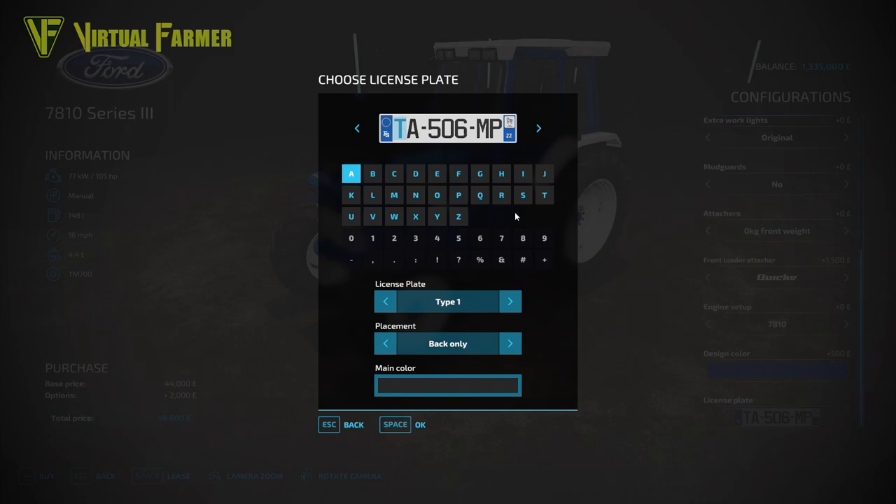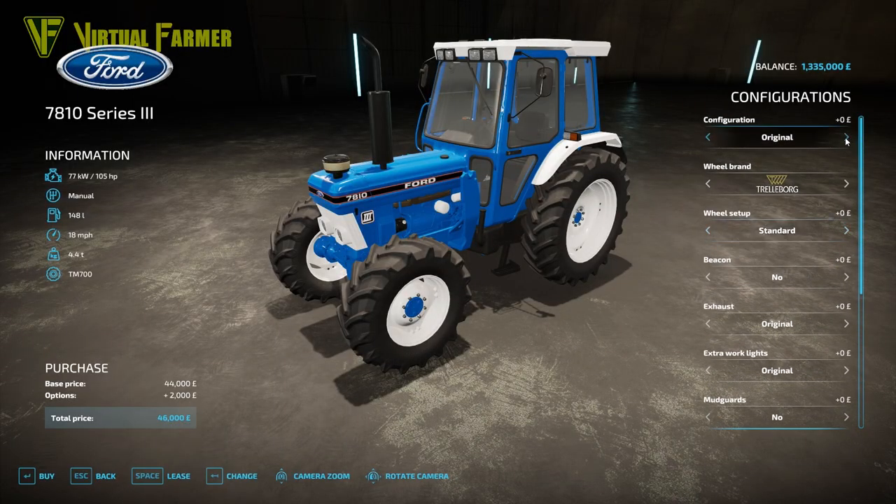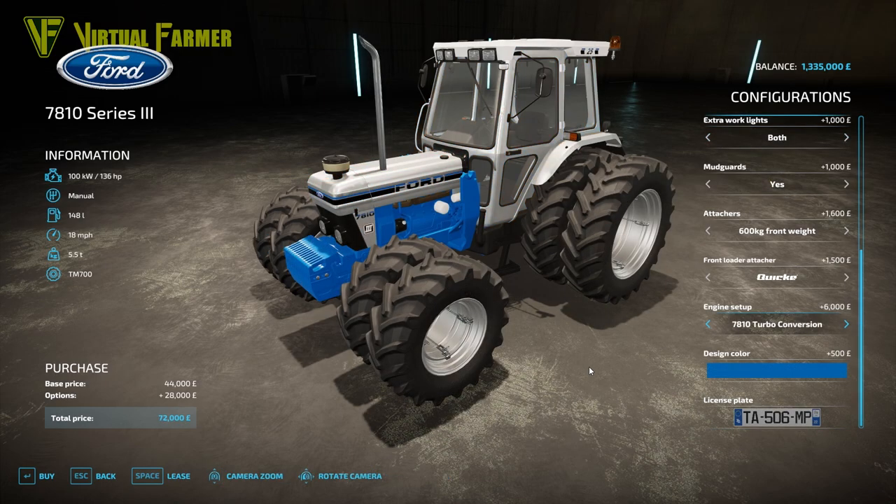Licence plate, again like its baby brother, is no plate, front and back, and back only. If we put all of the most expensive options on this tractor, that takes the price up by 28,000 - from a base price of 44,000 you are then paying 72,000 for a 136 horsepower tractor. Not a bad price, especially considering you've got all the most expensive things on here. Under 50,000 for a tractor that starts at 105 horsepower - again, a really good starting tractor.